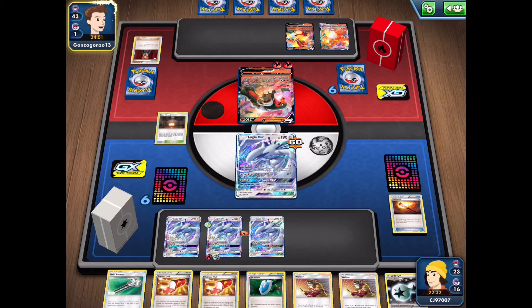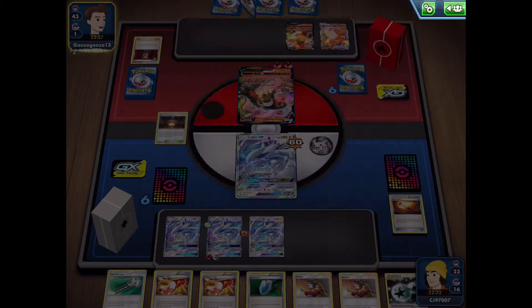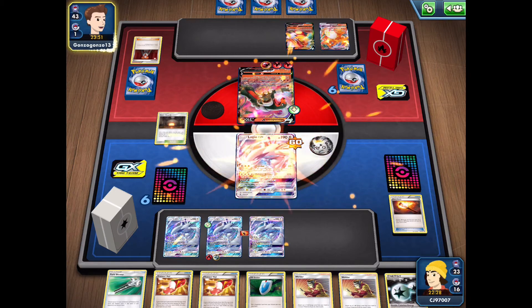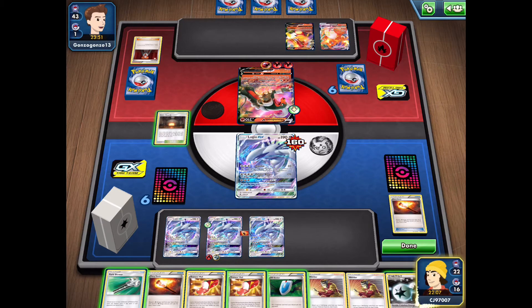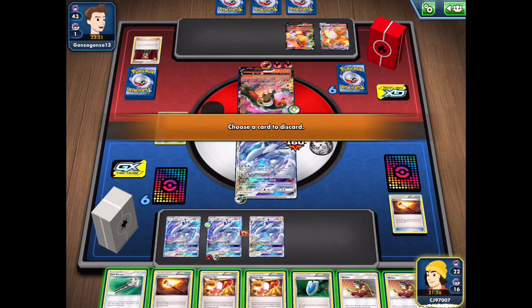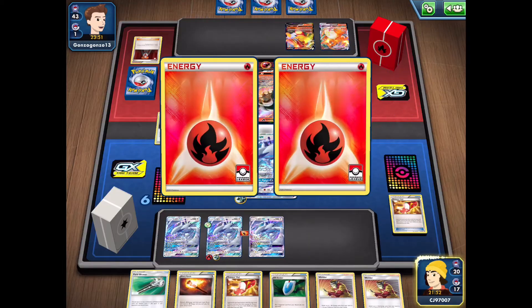Our opponent has the Houndoom V — I can't remember if this has a VMAX or not, but they're definitely looking to attack and deal a bunch of damage with it. They hit us for 100 and pass it back. Using Lost Purge now would be great to remove all of the energy they've been attaching, so let's go ahead and do that.